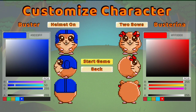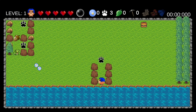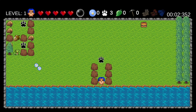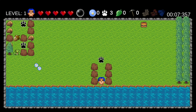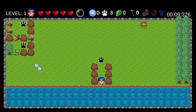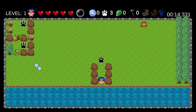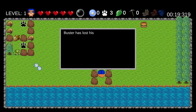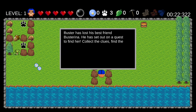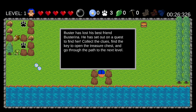This game is very similar to Adventures of Lotho or even A Little Medusa a little bit. You play as Buster, and he's on a quest to find Busterina. You collect hamster clues, and those hamster clues get you to collect the key. You collect the key to unlock the chest, unlock the chest, and grab the chest to get to the exit. So Buster has lost his best friend Busterina and has set out on a quest to find her. You collect the clues, find the key, open the chest, and go through the path to the next level.